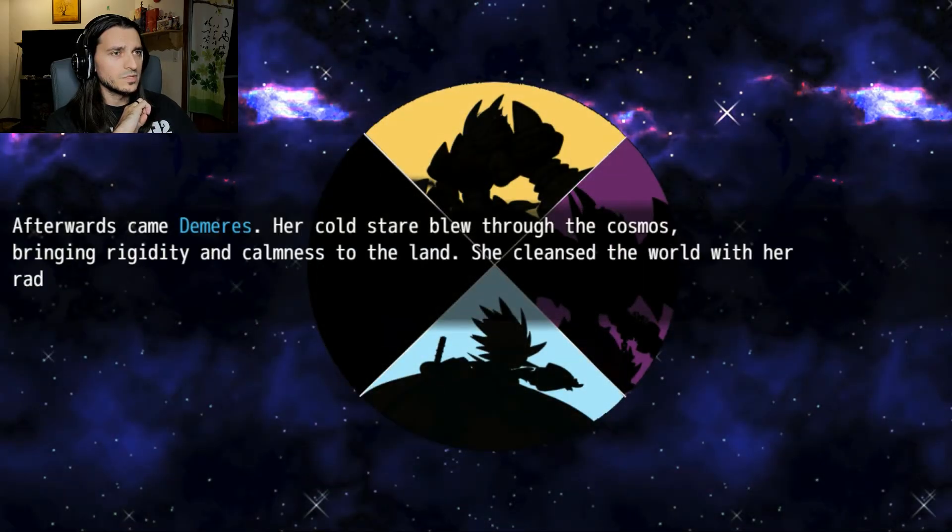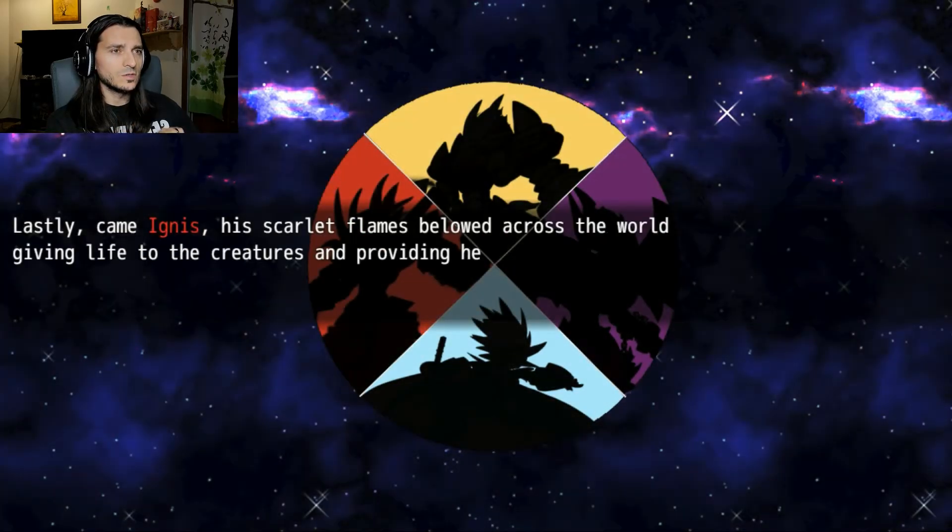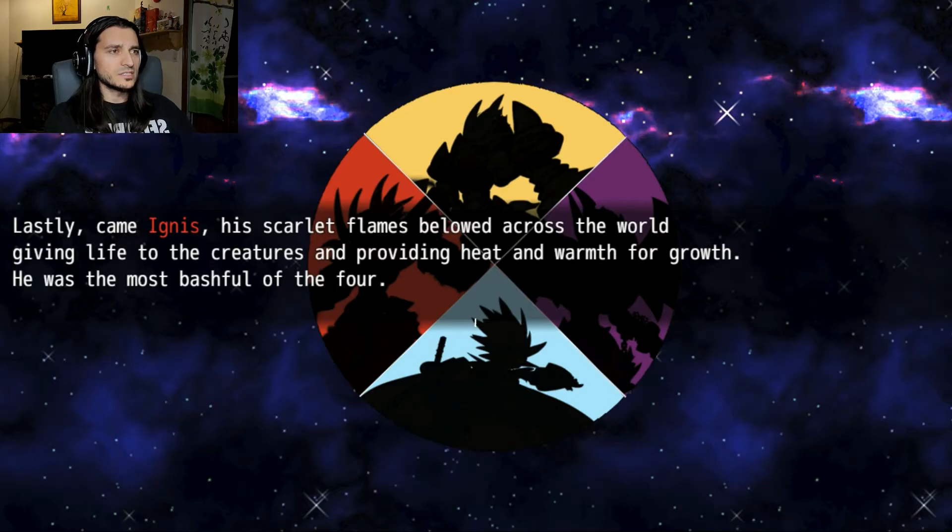Afterwards came Demeris — her cold stare blew through the cosmos, bringing rigidity and calmness to the land, cleansing the world with her radiance. That's neat, it's like ice and holy together. Lastly came Ignis, his scarlet flames billowed across the world, giving life to the creatures and providing heat and warmth for growth. He was the most bashful of the four.